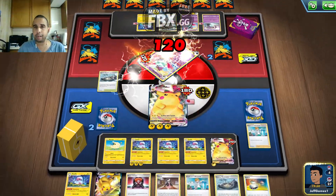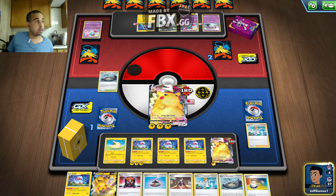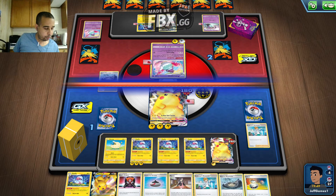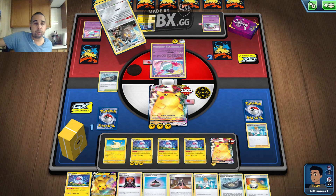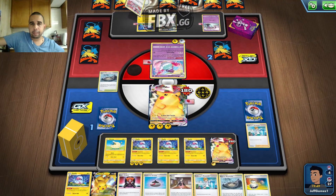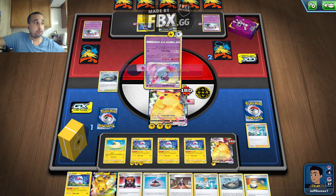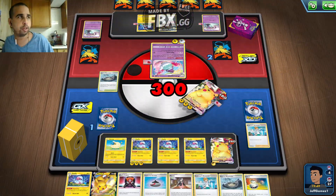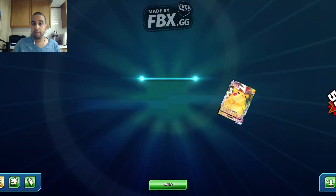You see how much the deck works though — it works out very smoothly. If you avoid these matchups, you should have a good time. Also if you don't have any other tough matchups like Single Strike or Rapid Strike, you have a pretty good time too. If you play against an auto-deck like Suicune — because Suicune is very popular right now — that's a very good matchup here because Suicune is weak to Lightning. If you guys enjoyed the video, give it a thumbs up, subscribe for videos like this, and I'll see you next time.